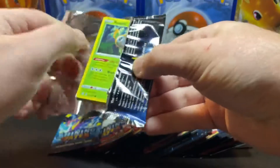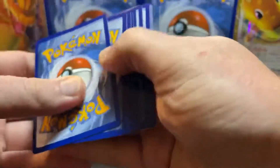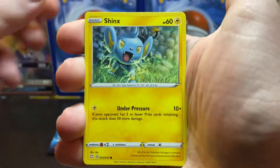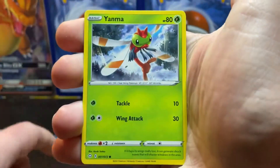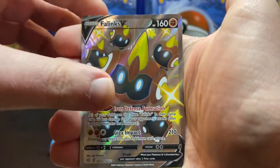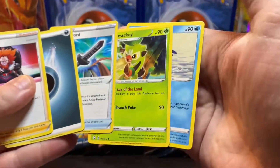Hopefully pull that Charizard — I already see a little something something here. Now, since we're doing 20 packs I'm gonna go straight in just to speed things up a little bit. Pack one: Trapinch, Yanma, and Buzzwole — Phalanx full art and a Boss's Orders. Alright!